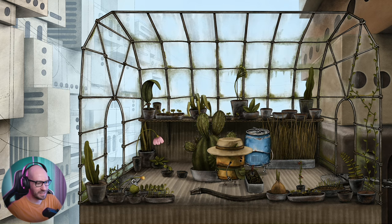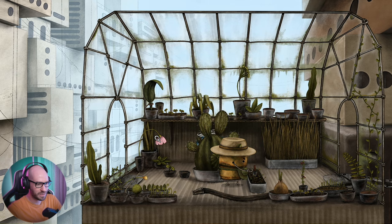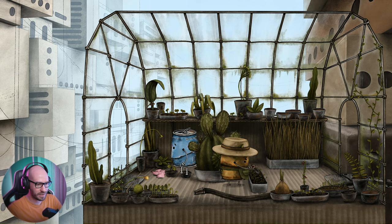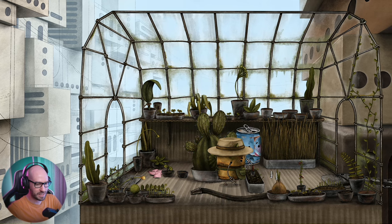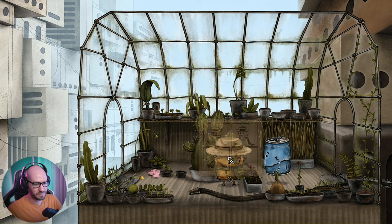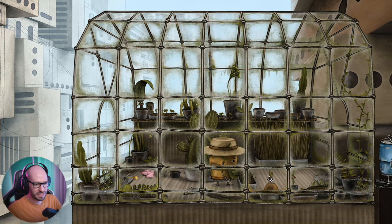We got ourselves a little bit of something there. We got ourselves some petals — the thing is, I cannot really grab them. I cannot make my way to this side, unfortunately. Can I give these flowers to her? No. Chatting with her doesn't work either. I do believe that some things have changed from the last time we played the demo, to be honest. It definitely looks like some things have changed.